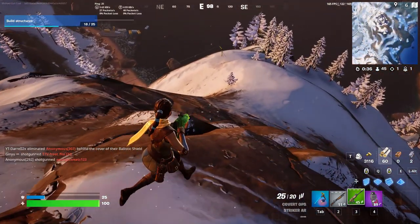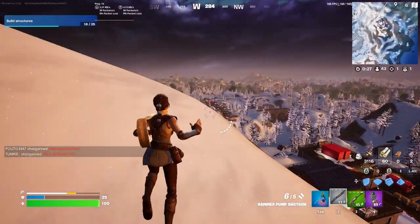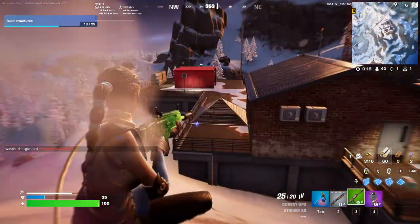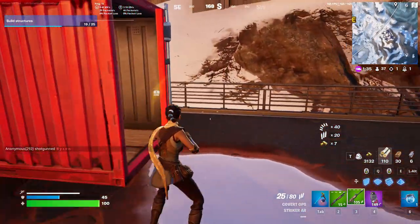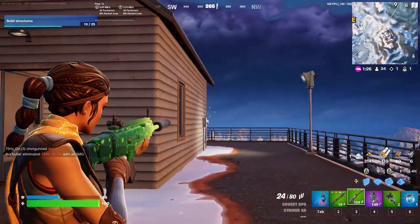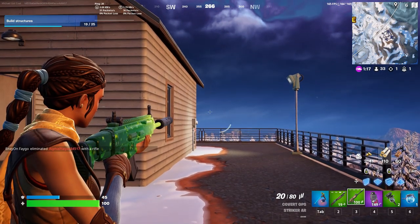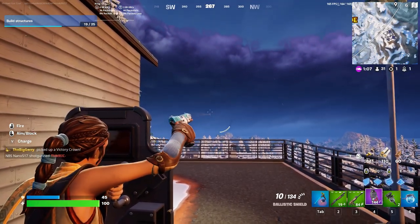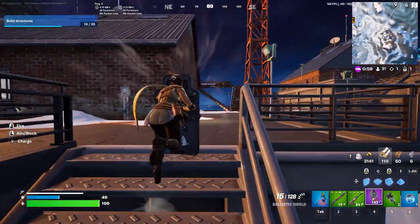The next thing I want to talk about is bullets and the riot shield. They changed the bullets — there's now bullet drop. As you can see, whenever I shoot, the farther the bullet goes, the more it drops. Bullets no longer fly straight. This affects the sniper, SMG, AR, and pistol, but the only thing it doesn't affect is the shotgun, so you don't have to worry about that.